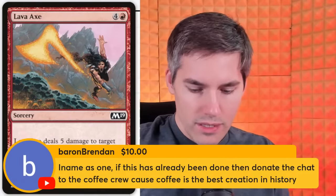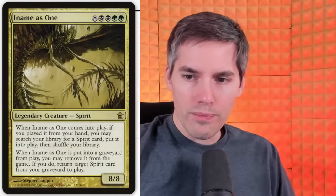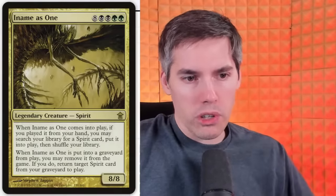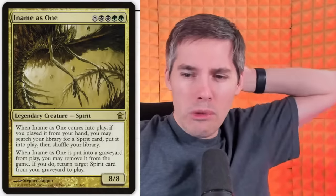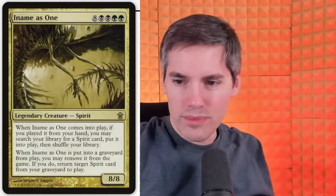Ename as One — green, green, black, black, 8 generic, so 12 mana for an 8/8 spirit. When it comes into play from your hand you may search your library for a spirit card and put it into play. When it's put into the graveyard from play, you may remove it from the game; if you do, return a target spirit card from your graveyard to play. The ability is really powerful but I still don't think it matters — no easy combo potential, you can't blink it. Not worth it.